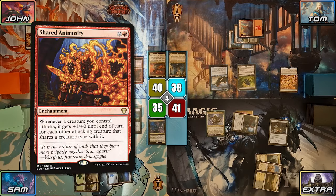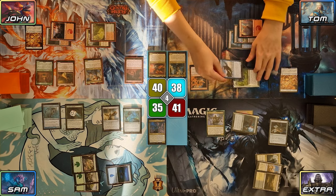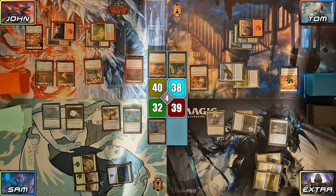Tom starts off by casting Shared Animosity. He then goes to combat, swinging Malcolm at Sam and Dead Eye Tracker at Extra, triggering Shared Animosity and giving both Pirates +1/+0. Both attacks connect, and Tom makes 2 treasures thanks to Malcolm. He then passes to Extra.